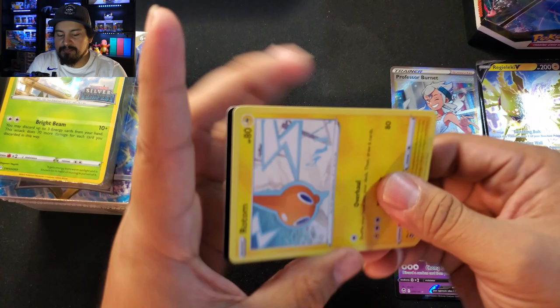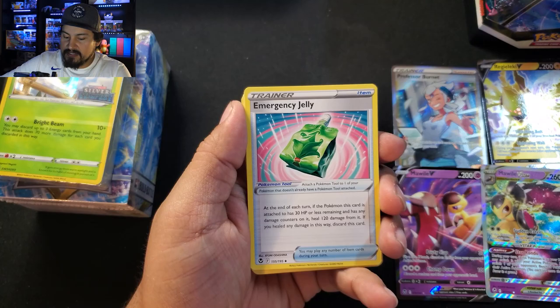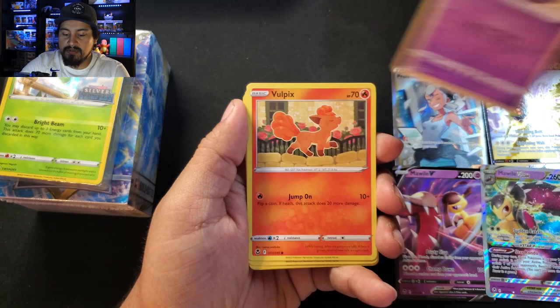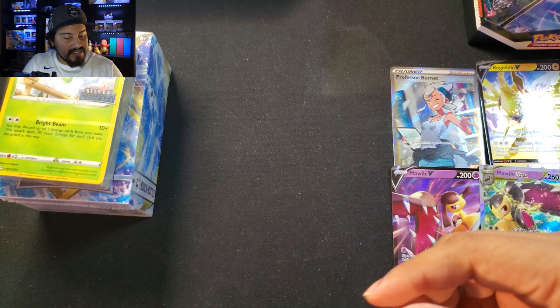Another Black Border — no. Let's get a Trainer Gallery here. We got Darkness Energy, Candice, Emergency Jelly, Serena, Rotom, Dreepy, Vulpix, Emolga, Chimecho, Fionn. Rare and a Klang Klang. We got a Klang Reverse and a Klang Klang.